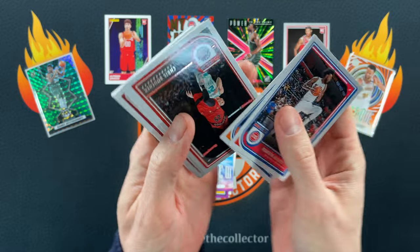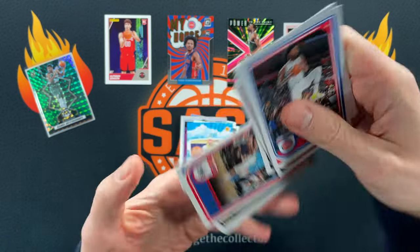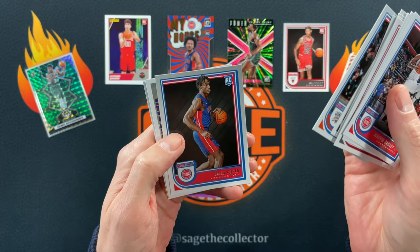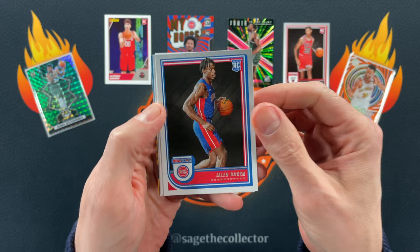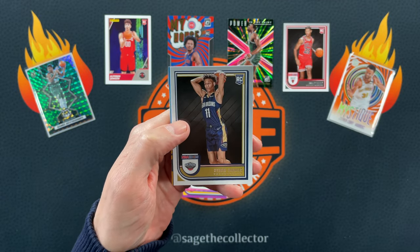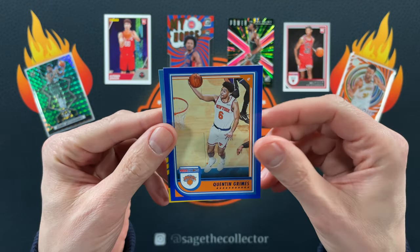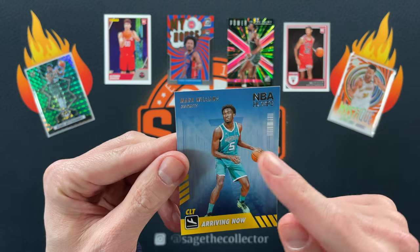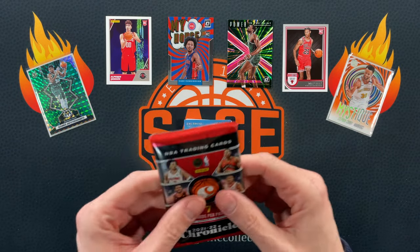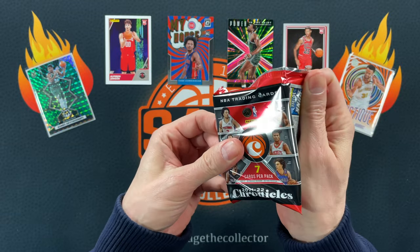We got Bagley, Fournier, Boucher, Butler, Robert Bii — half these people are probably not on the same team. Got a Jalen Duren, AD throwback, got a Dyson Daniels, a blue Quentin Grimes second year — nice color match — and then a Mark Williams. If you didn't see his block and breakaway, that was pretty sweet — that dude is long and lean.